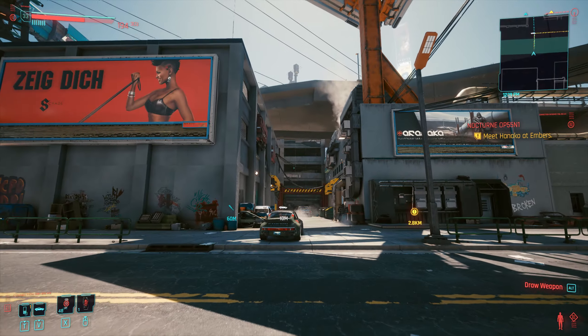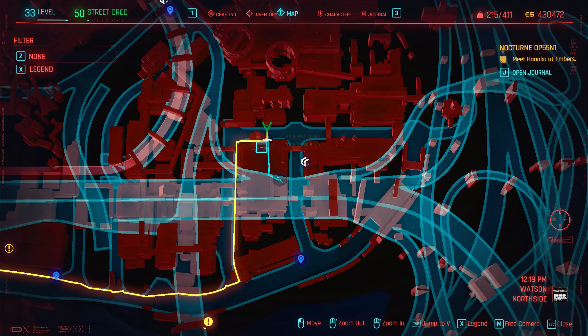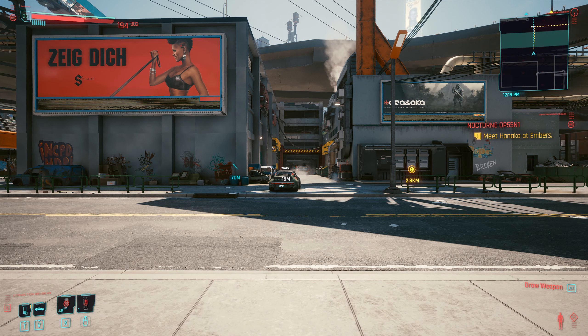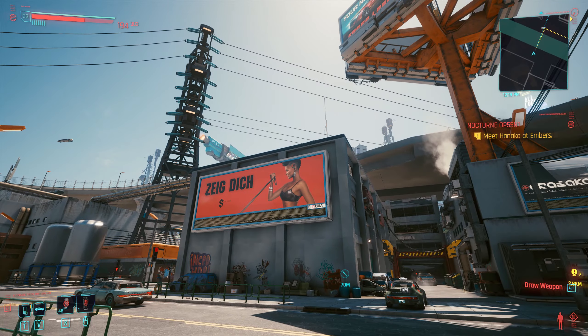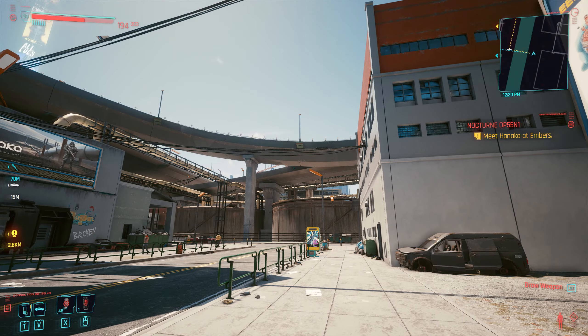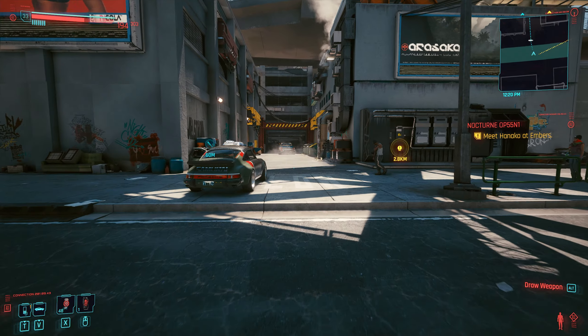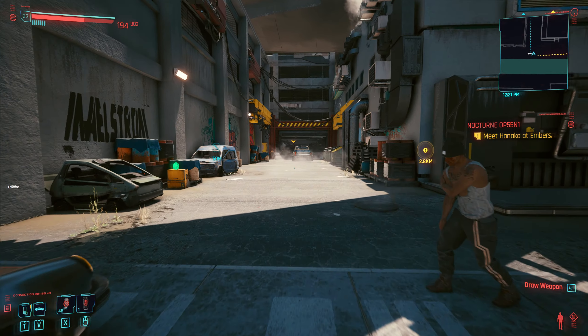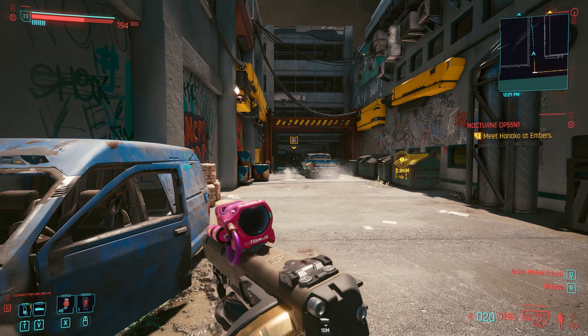So now we're at the north side of the building — I'll show you on the map which is here. You'll see an alleyway; I'll show you some landmarks around so you have a reference. What we've got to do is go in here and basically take out some enemies.